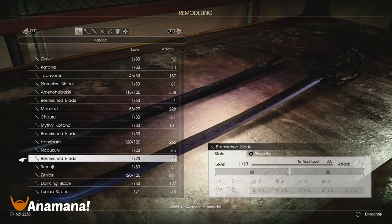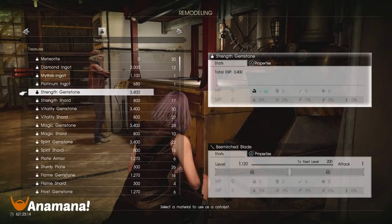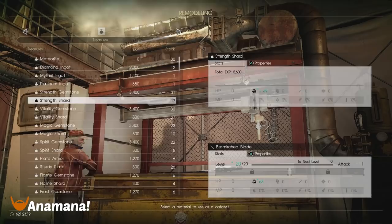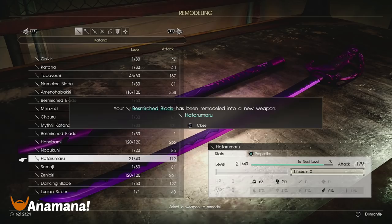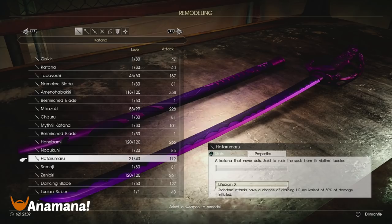This item is the Besmirched Blade, 1 of 20. It is always going to be that one attack power, no abilities — locked items actually. It's a little bit purple by the looks of it, so we're going to pump in some items. It only needs to get to level 20 to reach the next level up that's going to upgrade it to the Hotaru Maru. This is an incredibly ugly weapon, but it has given another 20 in Vitality.